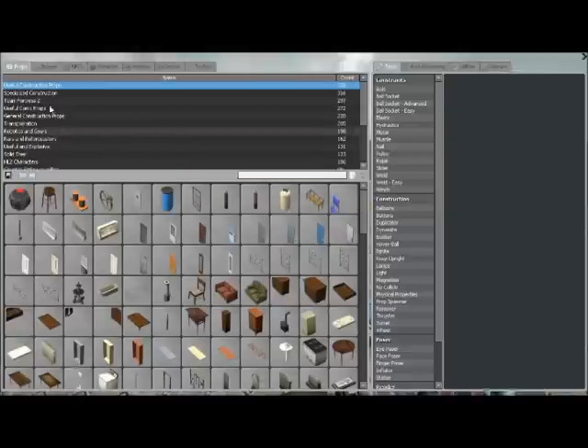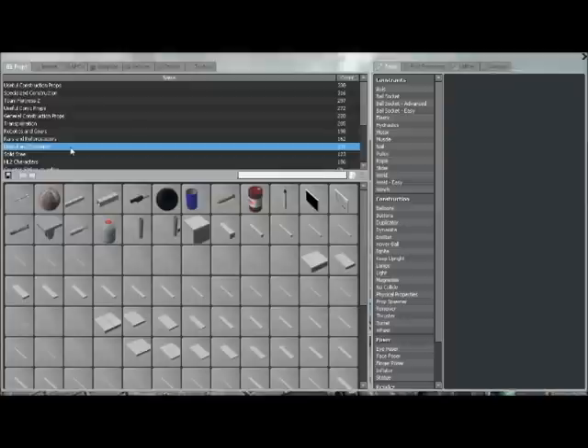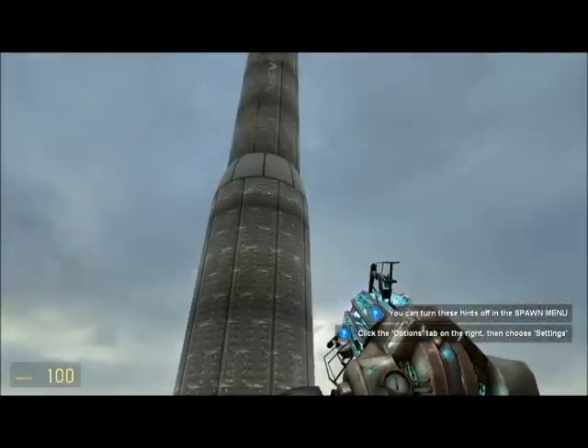First you're going to open up the tab that makes the section, you're going to go to Useful and Explosive, and you're going to go to the rocket and click it. It's going to be kind of big so don't spawn it on top of you.